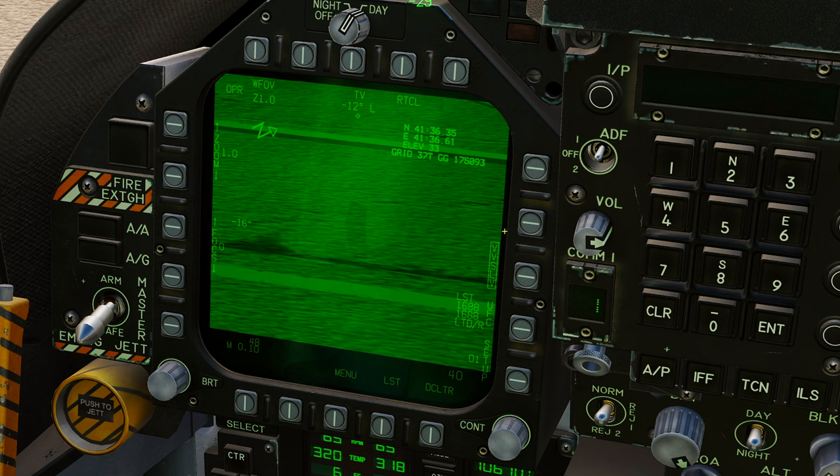There's velocity vector slave, UFC LST - laser search track - showing code 1688, and LTD/R also at 1688. That's your aircraft targeting pod laser code. The top code is what you're searching for with laser search track. If a JTAC on the ground was lasing on code 1685, you'd change your LST code to 1685, put your pod in the rough area, press LST, and it will search for that laser and lock onto it - buddy lasing.